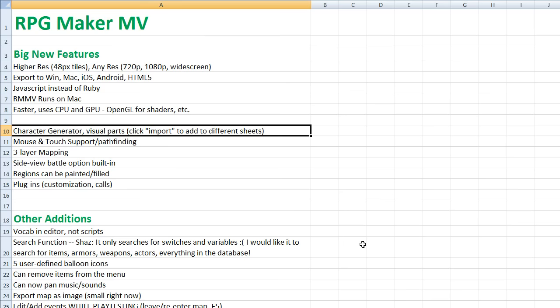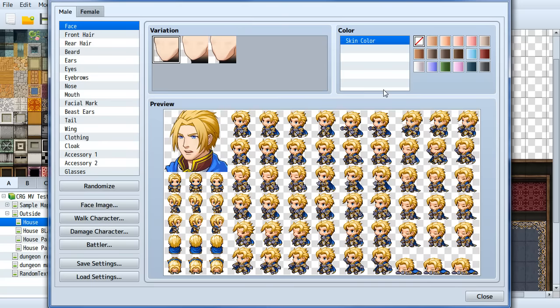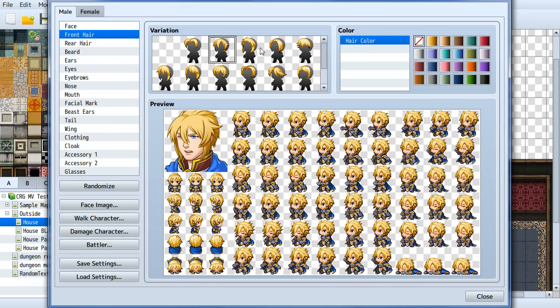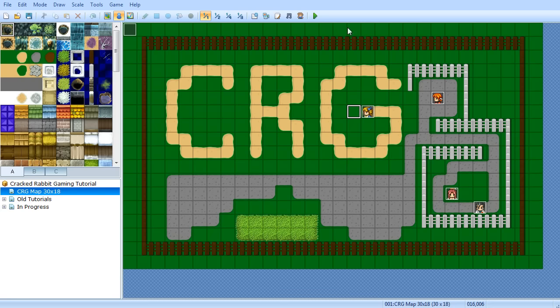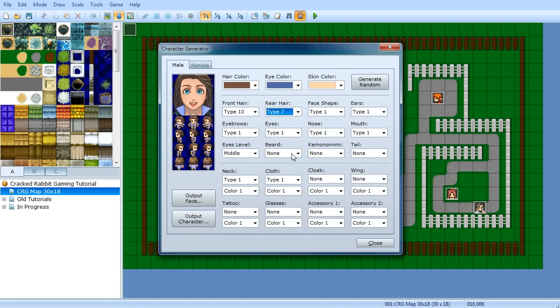There's a character generator, and I'll demonstrate it. As you can see when we select these options, it actually shows you what the hair looks like. In Ace's character generator, you just had to choose from type 1, type 7 — you didn't see what it looked like until you tried it. And it didn't look very good; those forward-facing faces — everybody hated them.